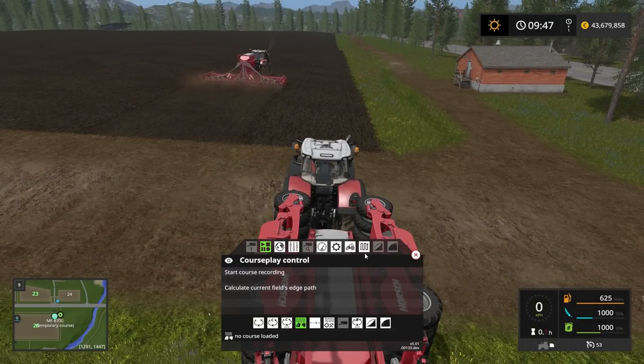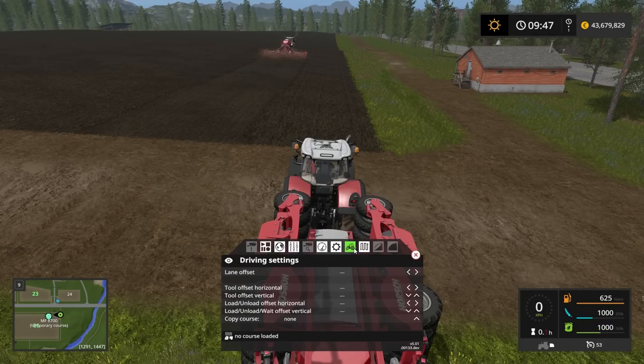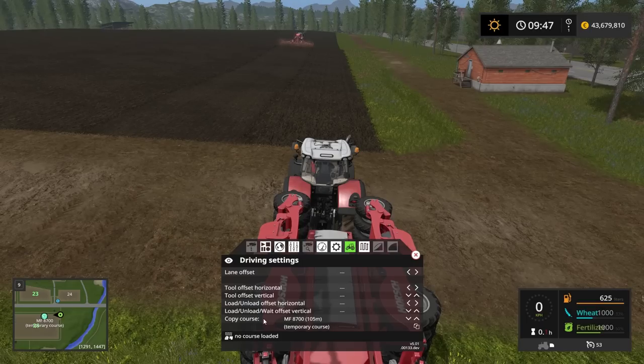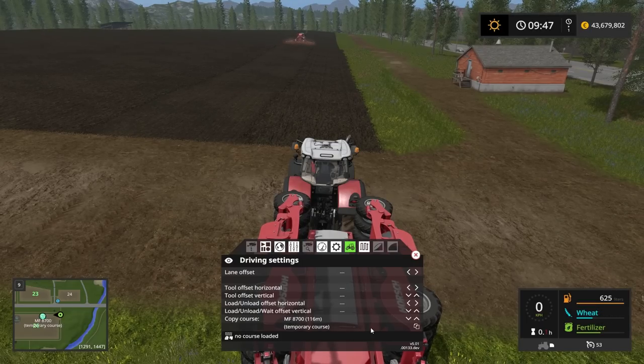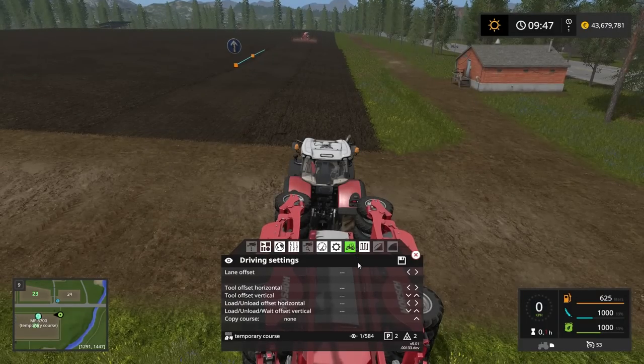Now let's set up the second tractor. We go into fertilizer and seeding mode, but this time we do not use course generation. Instead we go into the driving settings where there's a button that says 'copy course.' We copy the course from the Massey Ferguson 8700 we just set off. Now we have the same course loaded. This time we want to be four and a half meters to the right of the center line.